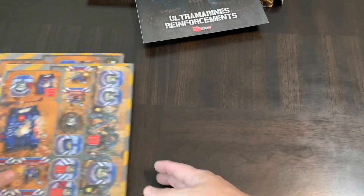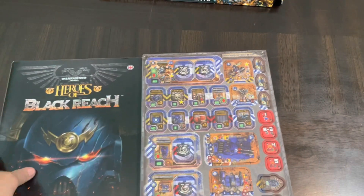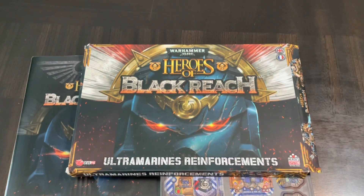And there you have it — you can never have enough Ultramarines! That is what you get in a box of Ultramarine Reinforcements. I'll put links to my unboxing of the core box and the Drop Zone so you can get up to speed on the stuff available for Black Reach. Thanks for stopping by — drop me a comment and let me know what you think about Heroes of Black Reach, Drop Zone, the Ultramarine Reinforcements, the Hero system, Heroes of Normandy, or Shadows of Normandy. Thanks for stopping by, have a good one!